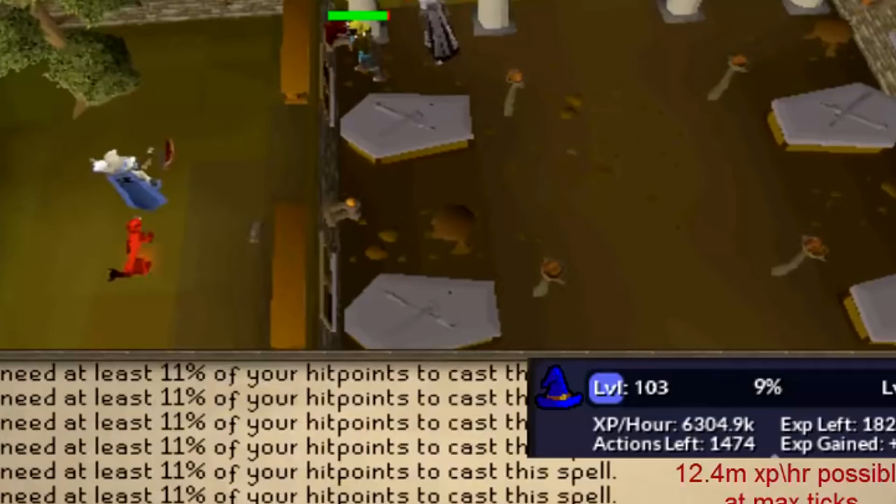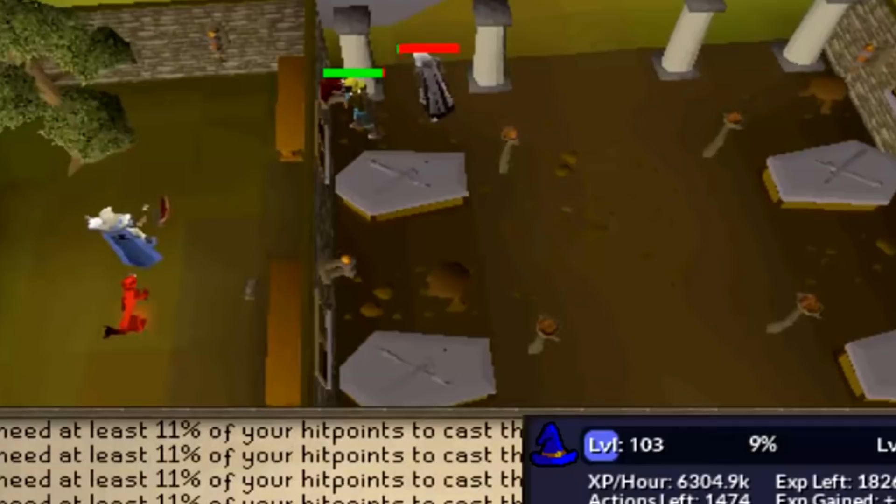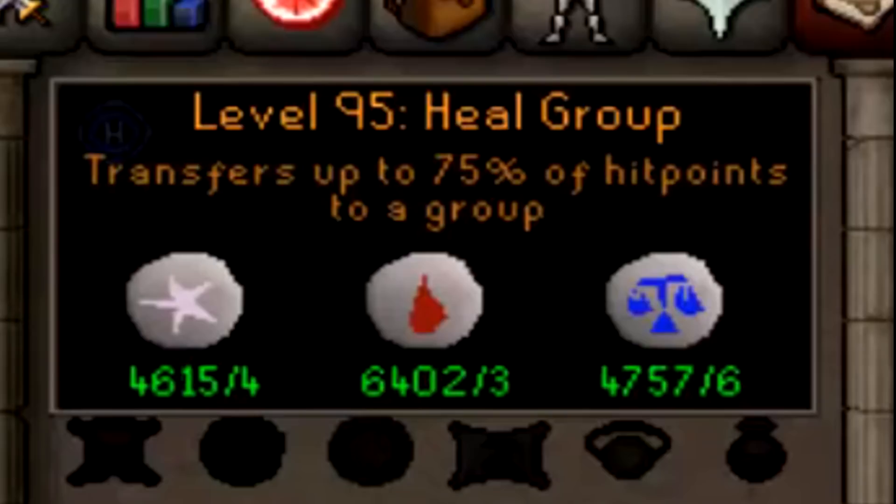Each time you cast the spell you got 124 experience, and it was actually possible to cast it 10 times per tick, meaning with some high-intensity clicking, players were getting somewhere between 4 and 7 million experience per hour in magic — which is game-breaking for sure. There are definitely some logistical issues though. First, it's very expensive because you're casting the spell so many times and so quickly — theoretically every second you'd be blowing around 30k gold.